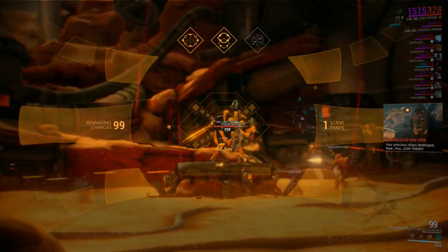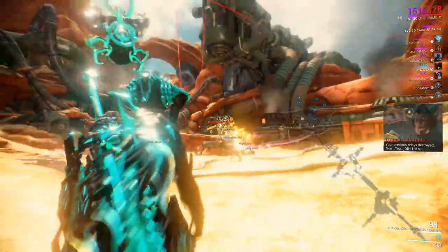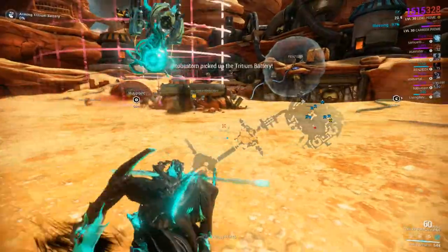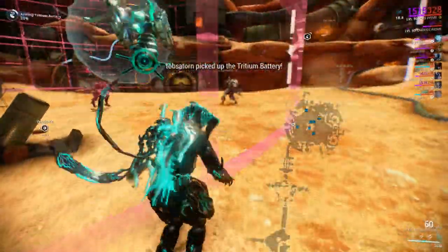Vahak will summon these really annoying drone things — the same ones he summons when you fight him on Earth. You need to make sure you kill those.